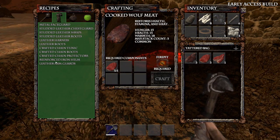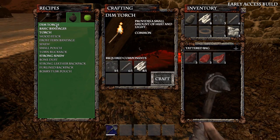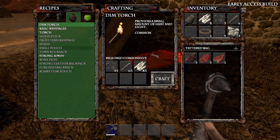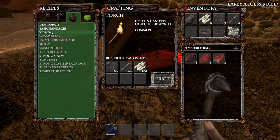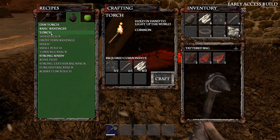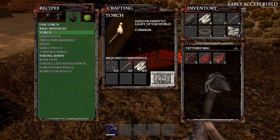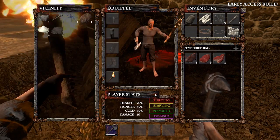Oh look at this — reinforced iron helmet, leather arms! This is brilliant, it unlocks everything slowly. What's the difference between provides a small amount of heat and light, and then we have a torch? Yeah, so let's make a torch — and it automatically places it in the other hand.